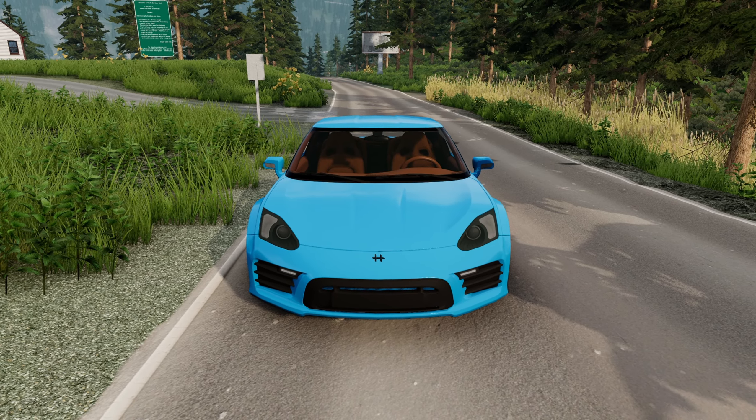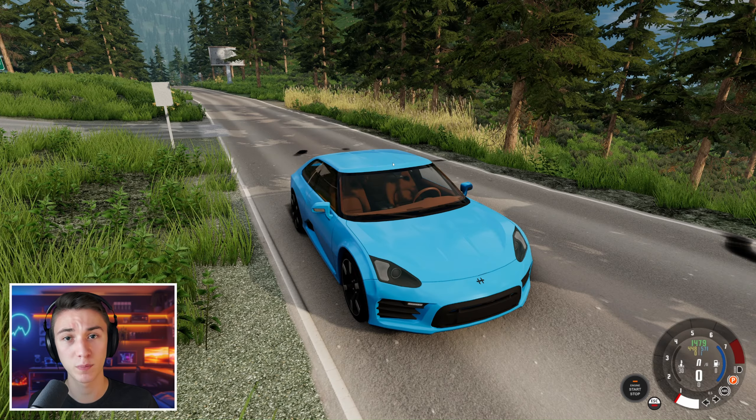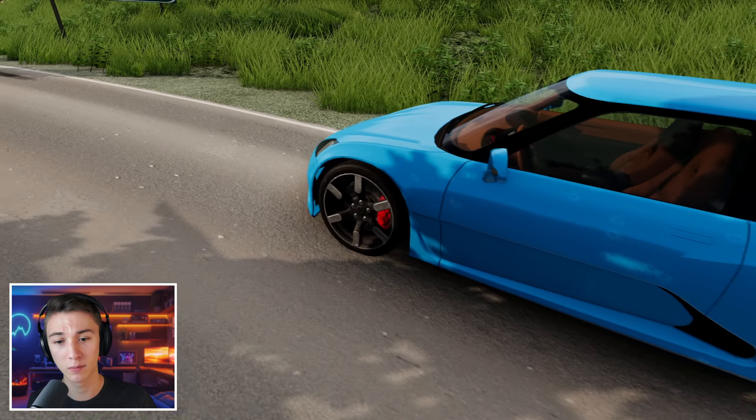Ever felt like getting out of your car in BeamNG Drive? All you have to do is press F or Alt+F, depending on your key bindings, and then you're out.